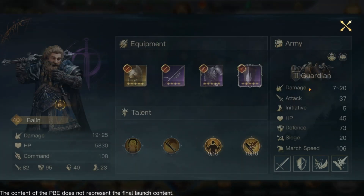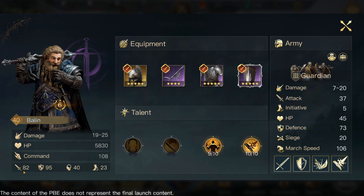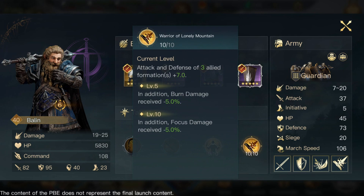Our last commander is Barlin. I don't have the absolute best gear here, but I do have a full set of Sharp Blade — which increases the formation's attack plus 20 during combat. I've got about 82 attack, which isn't the highest but still pretty good, and 95 defense is really good. Damage, HP, and command are kind of mid for Barlin, but you're using him more for his skills. He has Druins Blood, which does huge physical damage, and Warrior of the Lonely Mountain is fantastic — it increases the attack and defense of three allied formations by plus 7, and also gives burn damage reduction of 5%, plus an additional 5% at level 10 for focus damage.